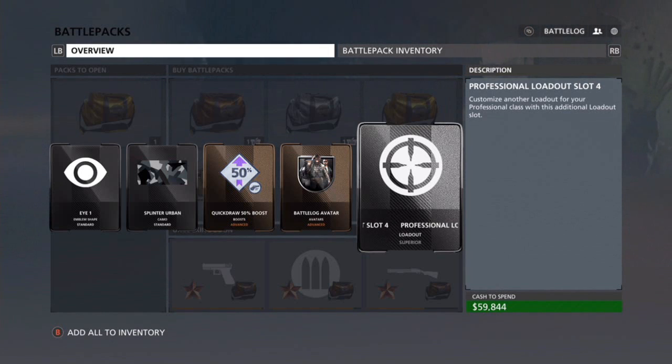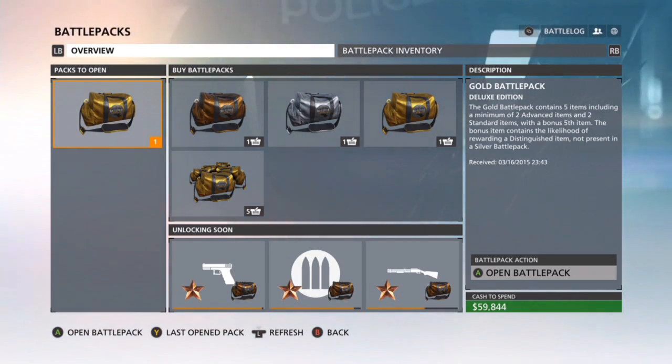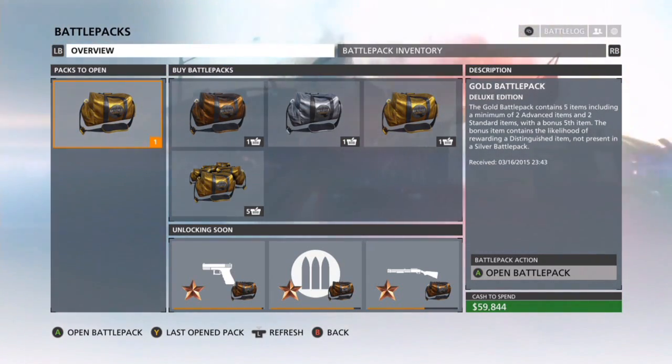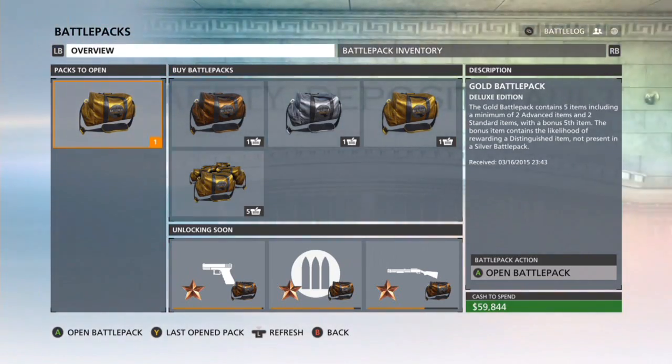Let's open up the next one. I got an eye emblem, a Splintered Urban pattern camo, Quick Draw boost, a battle log avatar, and a Professional's Loadout Slot - I didn't know you could get those in packs, I thought you had to earn them, but cool! We've got one more, then I might buy a silver or gold pack - I can't remember how much they cost.